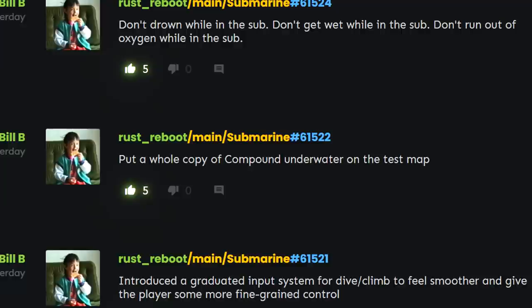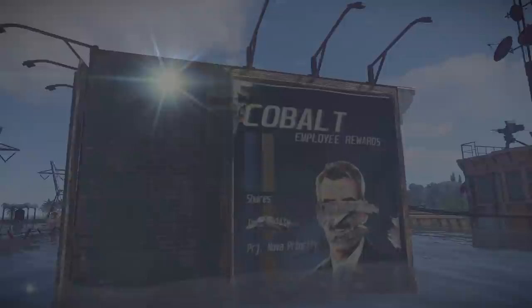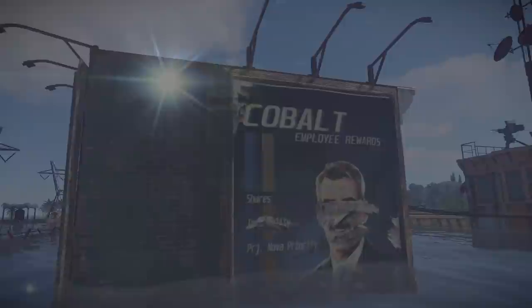Well, I guess we'll have to wait to find out. Although I found this commit about adding a whole copy of the scientist compound underwater on the test map rather interesting. That's not to say there'll actually be an underwater compound with mer-scientists — this is just a test after all and everything is subject to change — but it's intriguing nonetheless, and hopefully it won't be too long until splashdown.